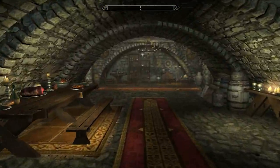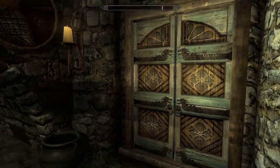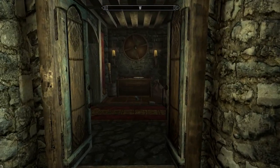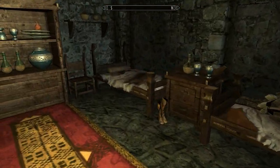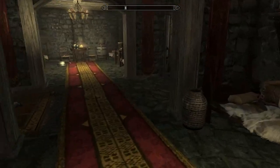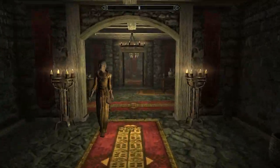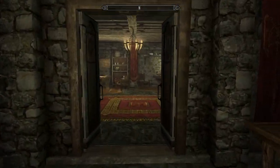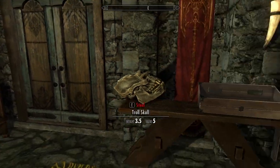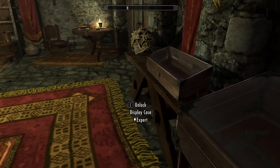Now, first and foremost, you're going to have to go to the town of Whiterun and join the Companions. And once you finish the very first quest, you want to sleep in one of these lovely beds until maybe midnight. That's what I decided. And then you want to go over here, close the door like a cheap bastard, and then you'll find this case that has an expert lock on it.